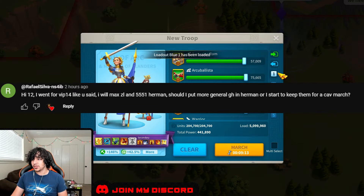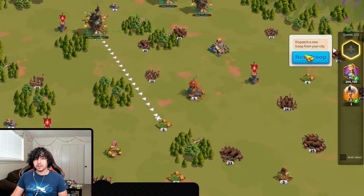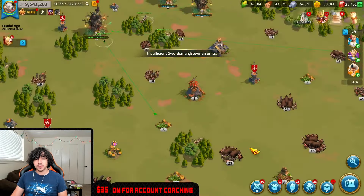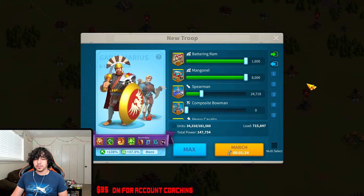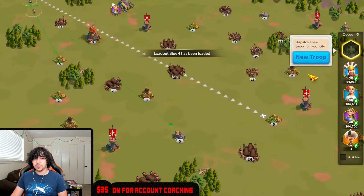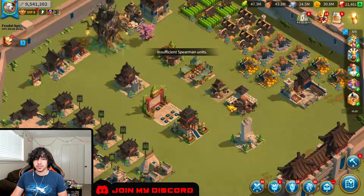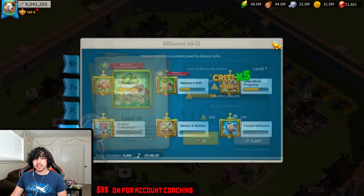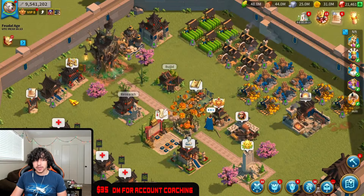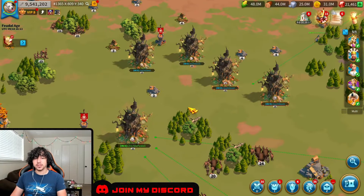Generally, what I would say is 5551 Herman is probably fine. I like his expertise personally, but as I've found for the vast majority of players, it's just not people's favorite thing. So saving up and being able to put it into a QB Joan march is probably the better move of the two. I would not overthink it. Take what you got and start moving to your next march. If you're having issues where you cannot gear up your march properly and you have a bunch of extra sculptures, at that point I would consider maxing Herman. But as long as you don't have huge gear disparities, you should be alright.